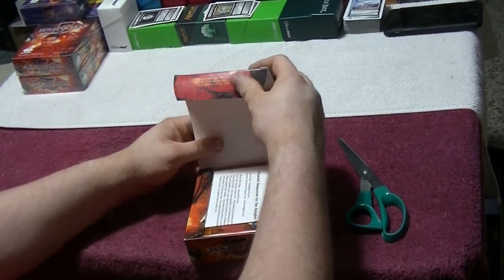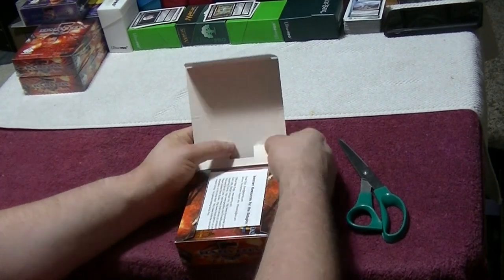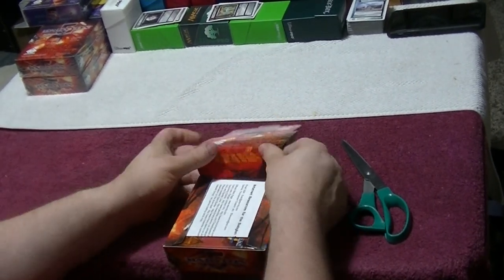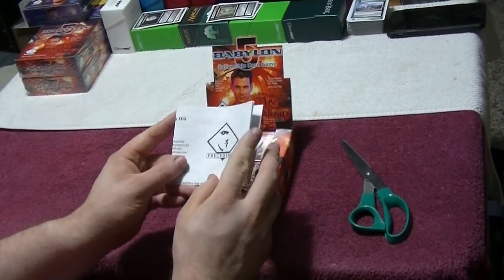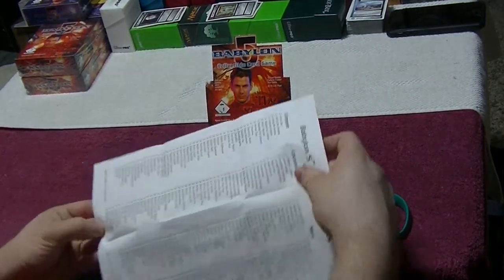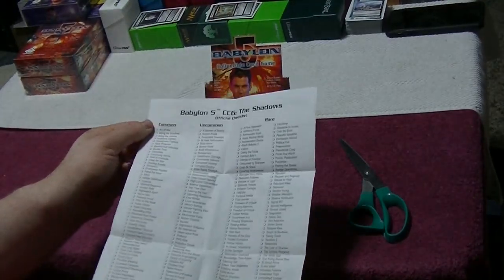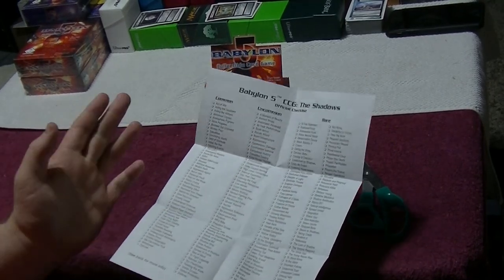Let's go ahead and pop this open. Let's see if we can get it open nice — there we go. So it looks like this is going to be our checklist again. I will do a checklist video, and it will be shorter because this is a smaller series. We have our commons, uncommons, and rares. Looks like there are a lot of rares.